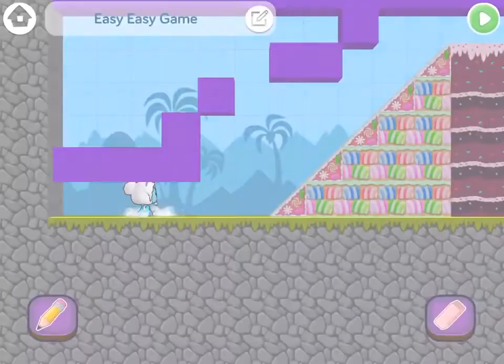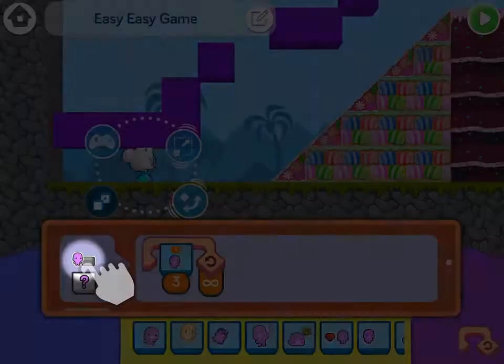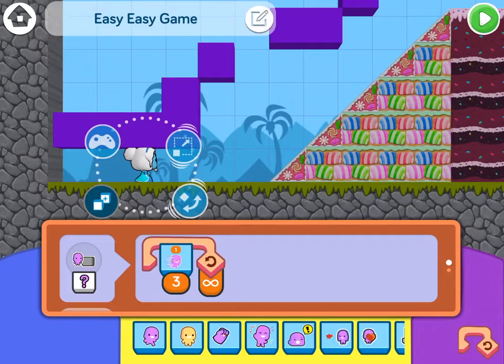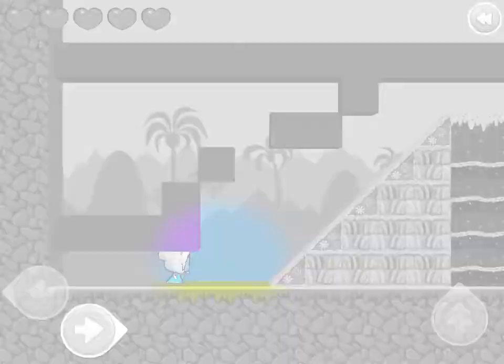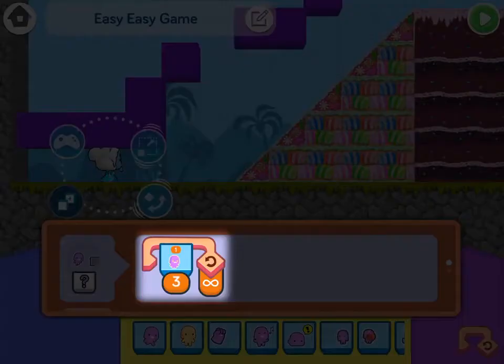The purple things don't have any code. The candy doesn't have any code. Nothing has code. Here's the code. What does this code do here on Ice Queen? When it bumps anything — loop, dash, three — forever. So when she touches anything at all, it says to dash three times and do that an infinite number of times.